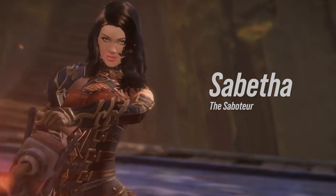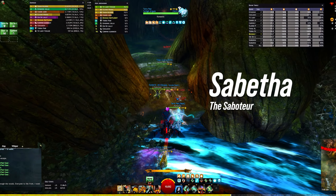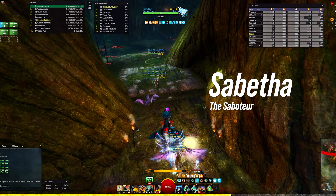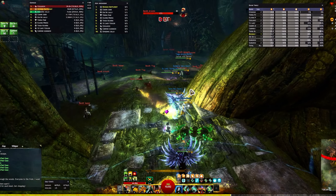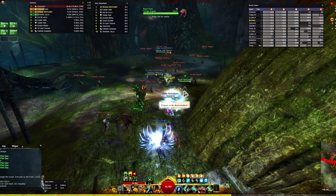The final boss of Wing 1, Sabatha, steps up the difficulty and complexity a bit from prior encounters and will truly test your team's coordination in order to defeat her. After Gorceval, you'll have to make your way through swarms of bandits in order to reach Sabatha.